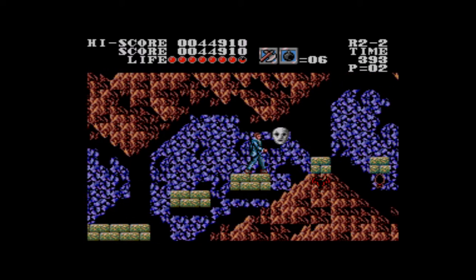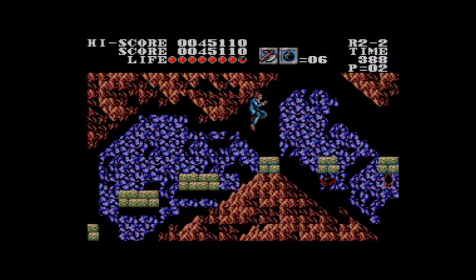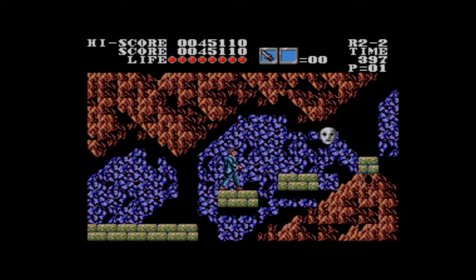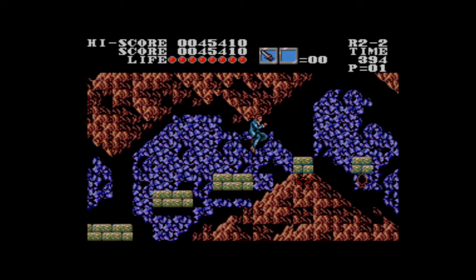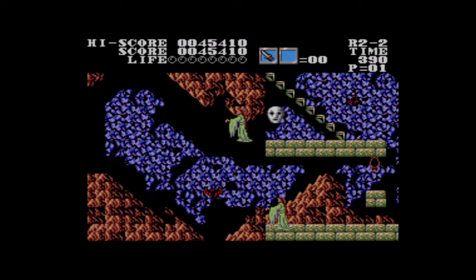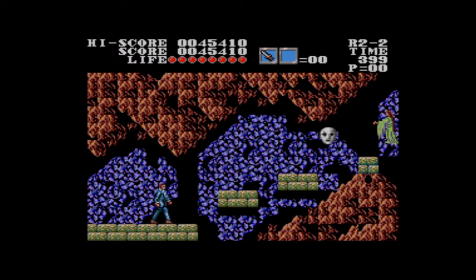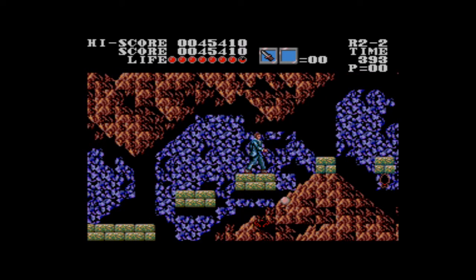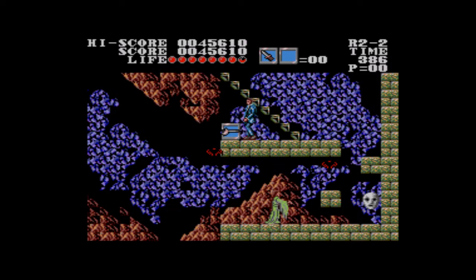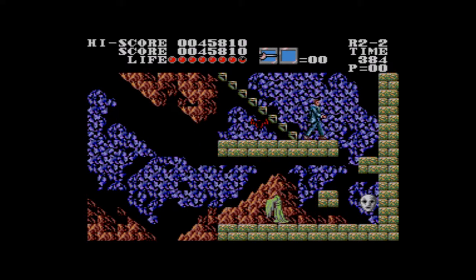Those grenades are just so slow, it's ridiculous. Dr. Social's throwing arm's a bit weak. Didn't expect that — instantly dead. Downgrade to the knife. I'm actually getting killed by the bats now. I got through the whole first level without dying, and then I can't get through the first screen on the second level without losing all the rest of my lives. A short-lived lack of good weapons.